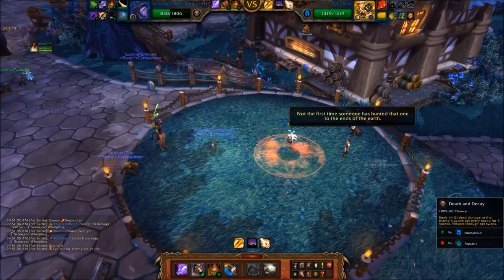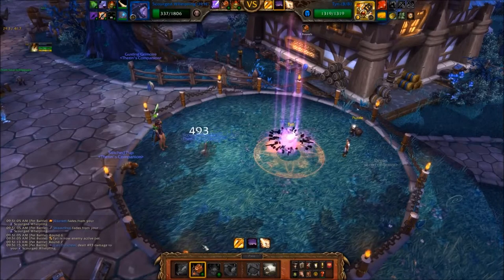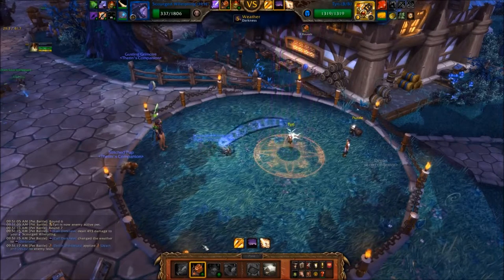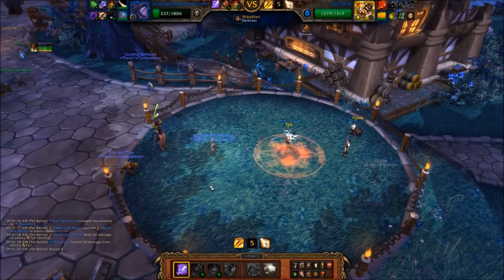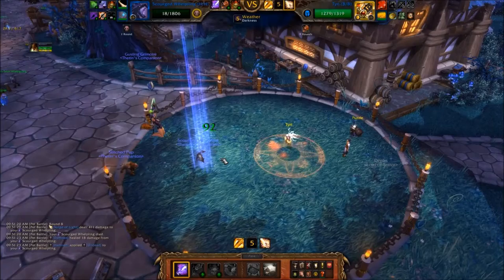When Tiri comes out, refresh your Death and Decay dot, then cast Shadowflame. Shadowflame is likely to miss because Tiri will attempt to stun you. If he does, just pass.